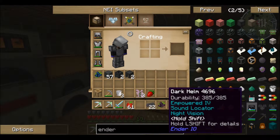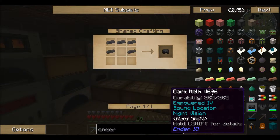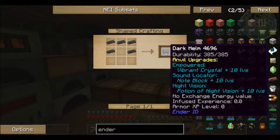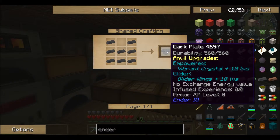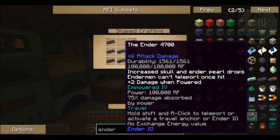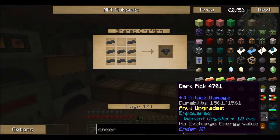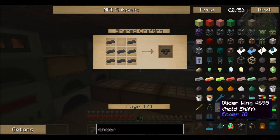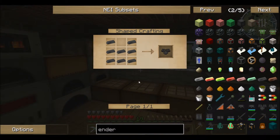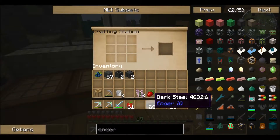It looks like you can kind of level these up. I'm pretty excited about this. How do we make these? Shaped crafting — pretty awesome. I'm definitely going to be making this stuff. This seems like pretty decent starting game armor. Look at that — 1500 right off the bat! Some pretty cool stuff here. So we definitely want to get at least the armor and we're going to do that today. Let's start crafting up our armor.